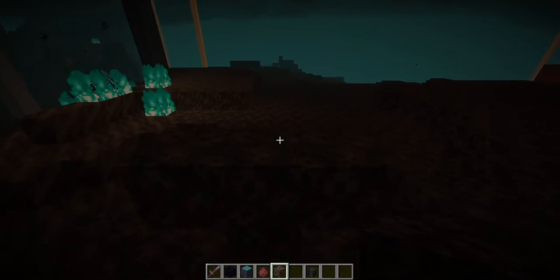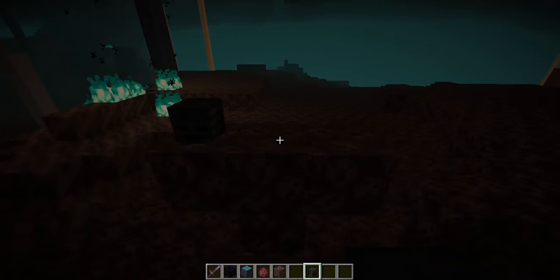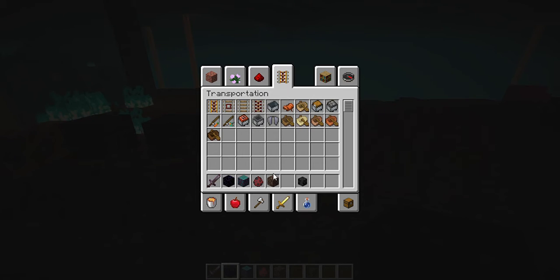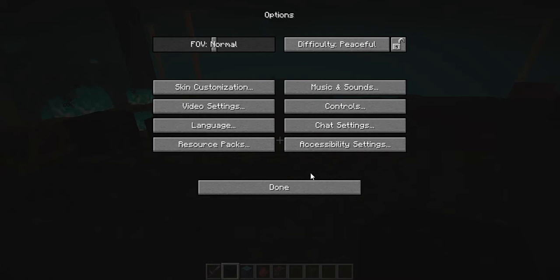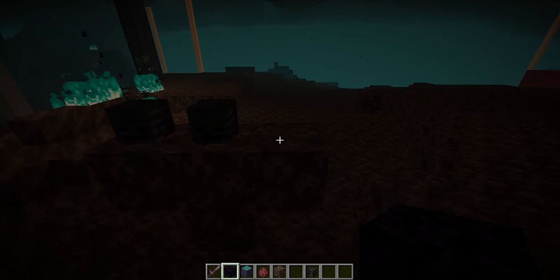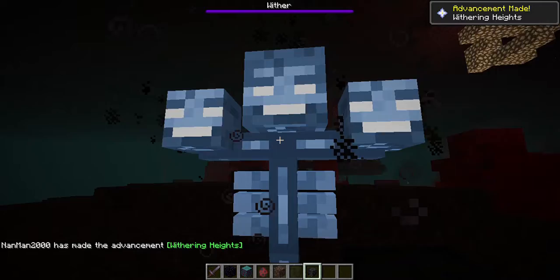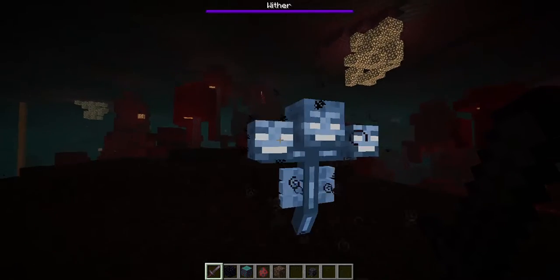Alright, let's fly up a little. It's not gonna work because I'm in peaceful — that's why. Switch to hard, ready. Place — wrong block, wrong block. Place okay. I guess the wither doesn't look any different, it still has that flashing and everything, new particle effects though — that looks nice.